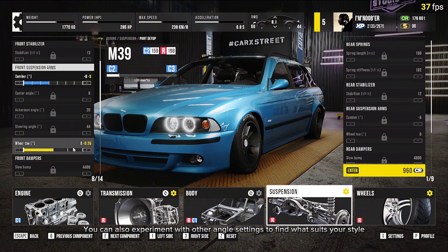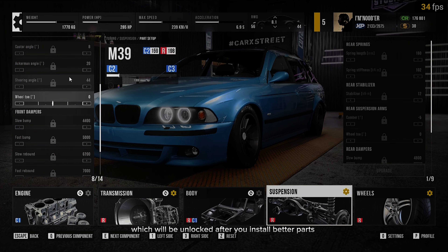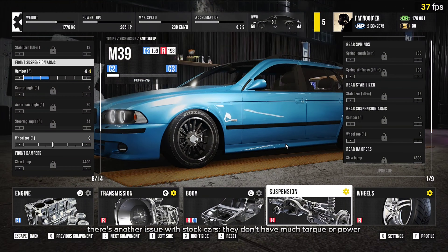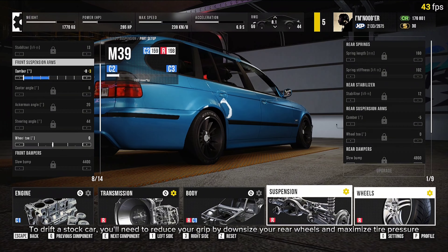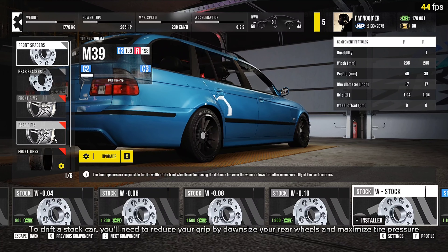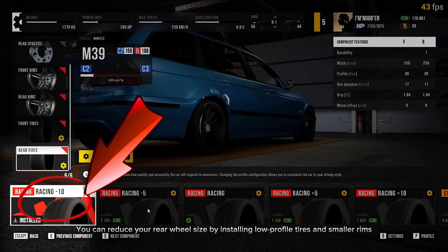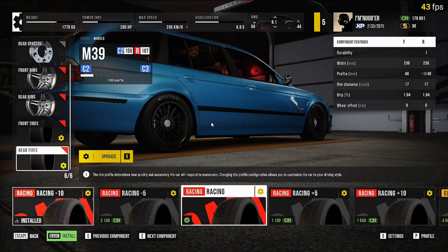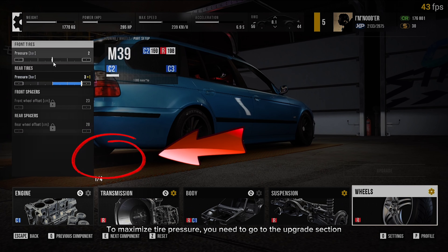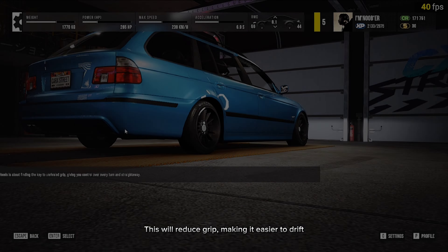But we're not done yet. You can also experiment with other angle settings to find what suits your style, which will be unlocked after you install better parts. There's another issue with stock cars — they don't have much torque or power. To drift a stock car, you'll need to reduce your grip by downsizing your rear wheels and maximizing tire pressure. You can reduce your rear wheel size by installing low-profile tires and smaller rims. To maximize tire pressure, go to the upgrades section, where you can adjust tire pressure as you like. This will reduce grip, making it easier to drift.